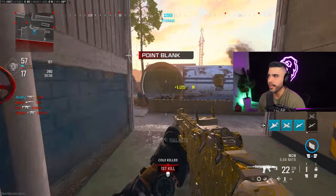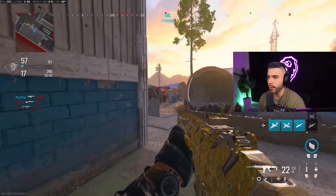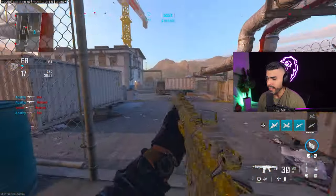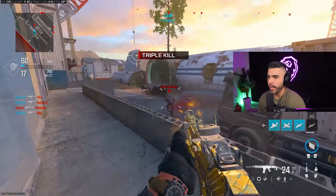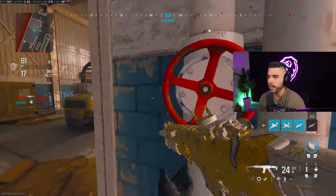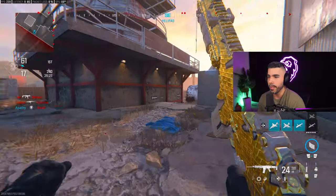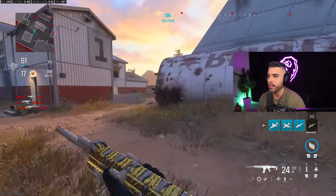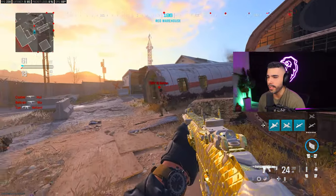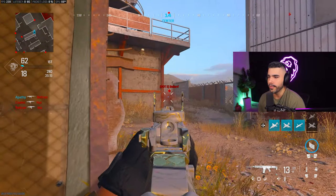Centering basically means when you're maneuvering around the map you want to be centering on the right areas so that when you aim in you can just snap on people and shoot them very easily. This is something all pro players do — you can notice it in games like CS:GO where they center perfectly where their enemy is going to be. One of the reasons this helps your aim dramatically is because if I'm centering and I see my target, I'm basically already on them.